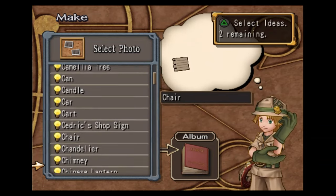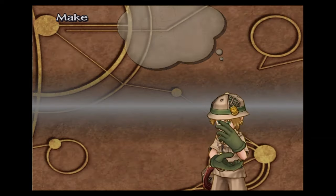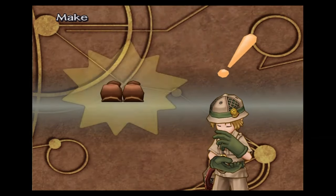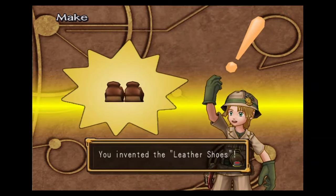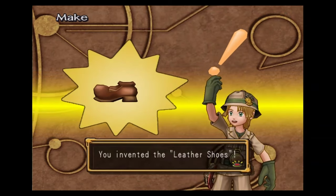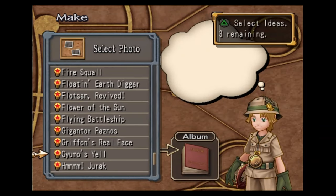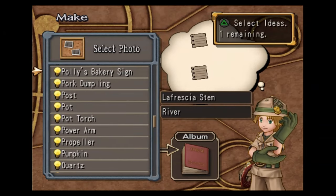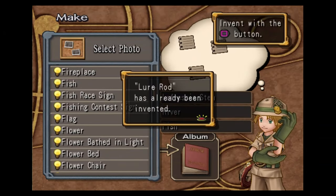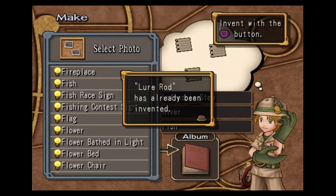You're going to want to get chair, cloth, and guillermo's yell — this will get you the leather shoes. A cow screaming makes you shoes, apparently. You're going to want to get the lafresia stem, river, and fish — this will make you the lure rod, which we have already made in our playthrough.